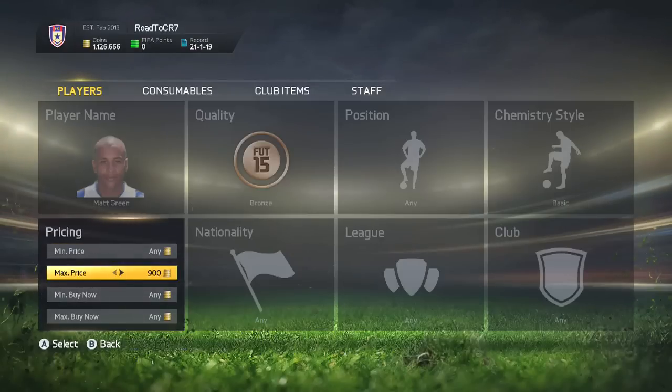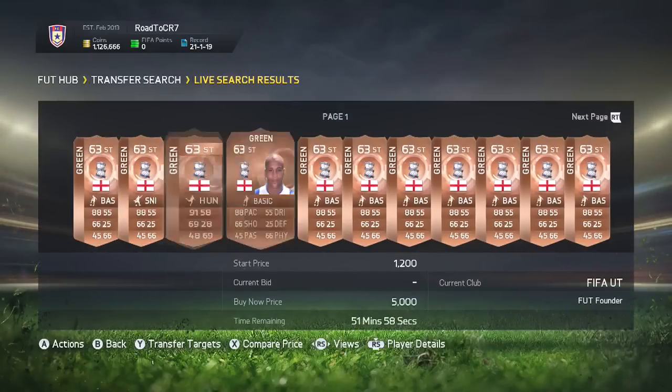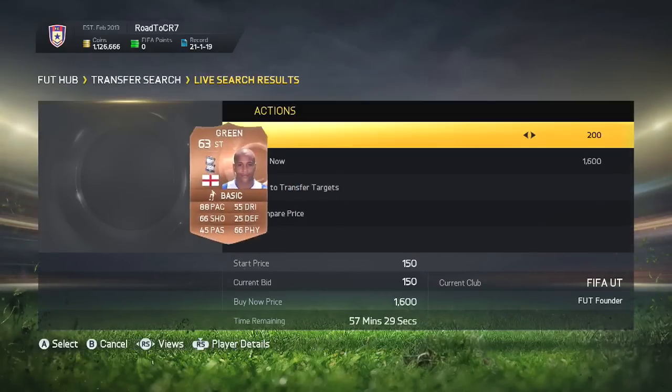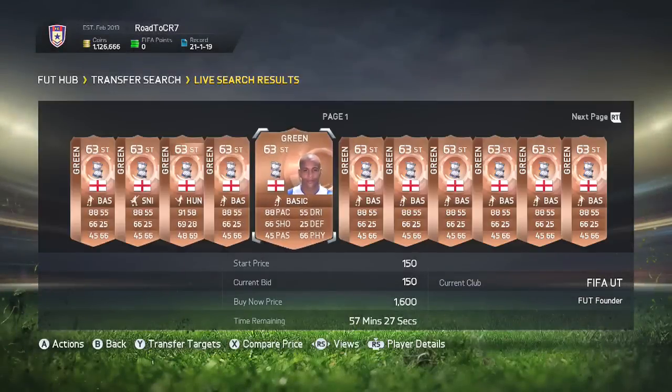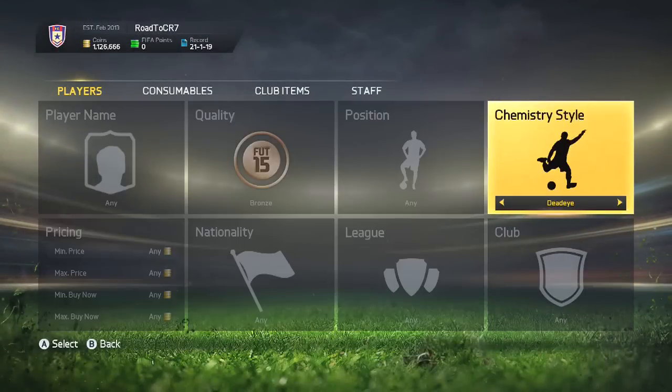A great example on the first one is Matt Green — he's English, he's in the Championship, and he's got good pace on him. He's got all the attributes for a bronze player that will be wanted, and he also has a chemistry style on. You can see already one on bid, the next cheapest is about 2000, and then there's a buy now.